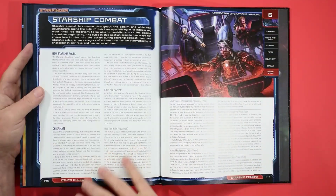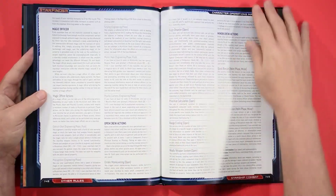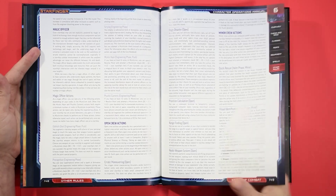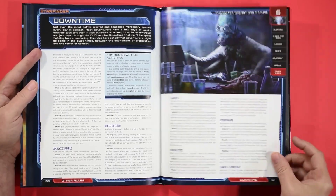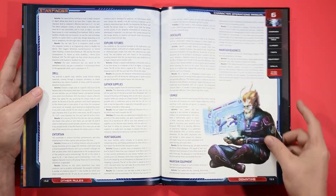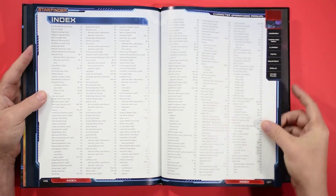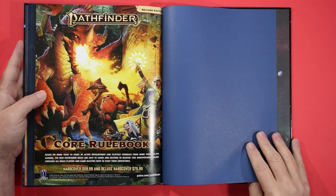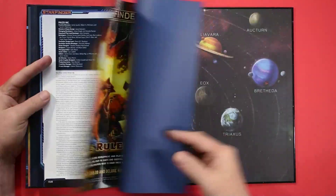We're getting into some other rules: new Starship roles, including Chief Mate and Magic Officer, with Open Crew Actions and Minor Crew Actions. There's also a section on downtime — what you can be doing between adventures or between chapters in an adventure path. We've got quite a bit there. Then we get into the index. All in all, we have 160 pages if we count the advertisement for the beginner box and second edition Pathfinder.